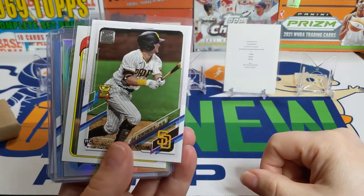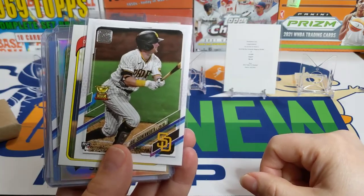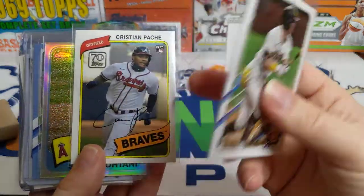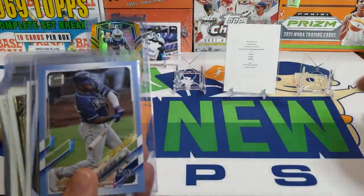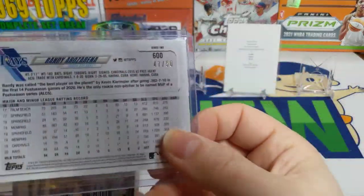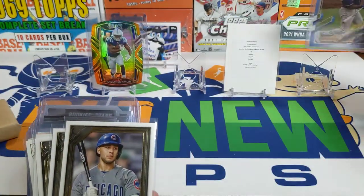I bought a box of 2021 Series 2 blaster box, got one of my 70 Years of Topps - I think I needed that one for the set - it's got a Shohei Ohtani. And then I got this nice Father's Day blue Randy Arozarena numbered out of 50 - 47 out of 50. I'll put that in our top five.